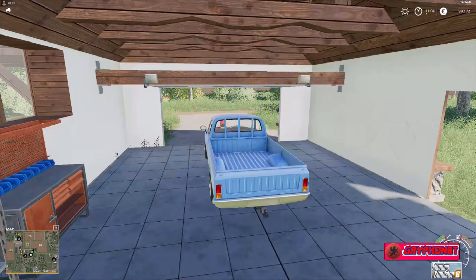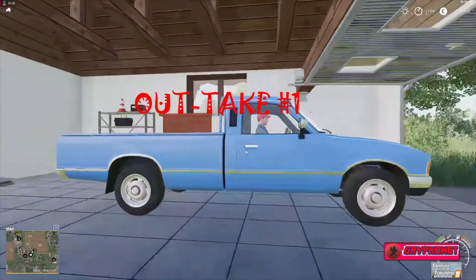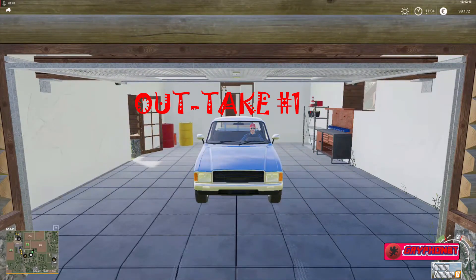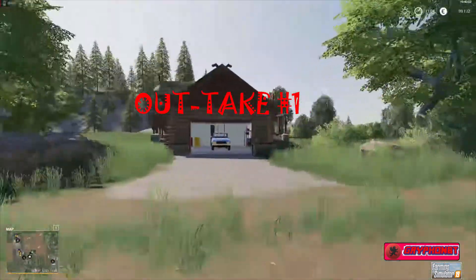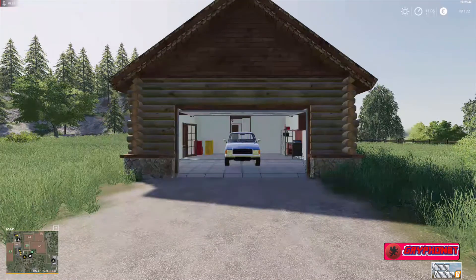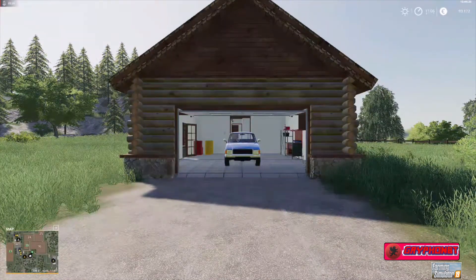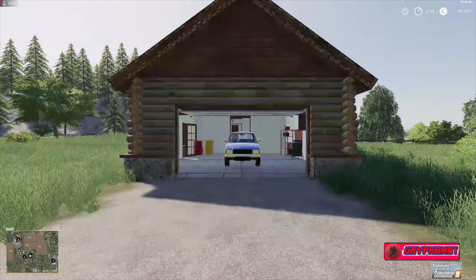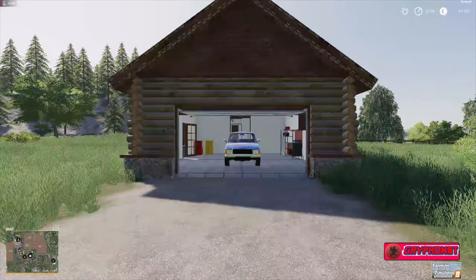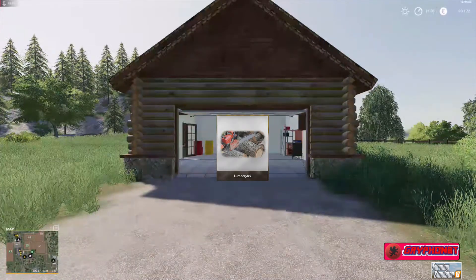Good day viewers, Griffin Beattie here and welcome to another video. Those of you who have subscribed so far, thank you — we're on 33 subscribers, this is amazing! Anyways, we're here on Buenholm 2k20 where I'm going to show you the Lumberjack mod, found in the mod hub under gameplay — Lumberjack by Loki 79.